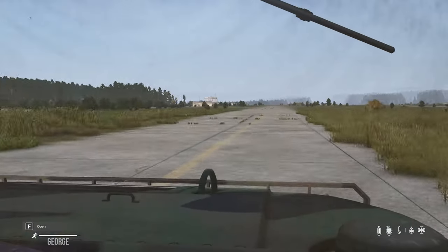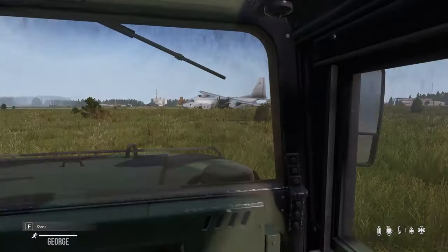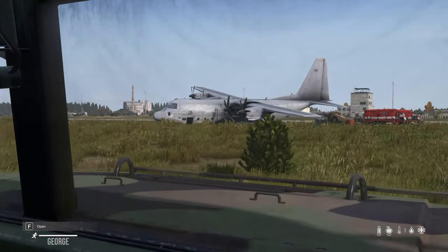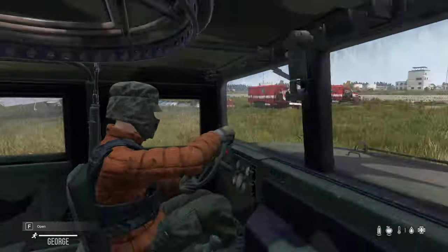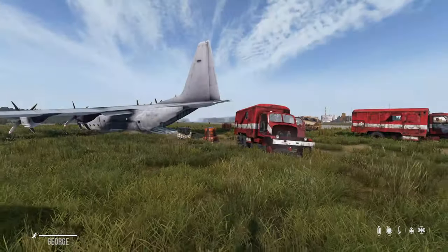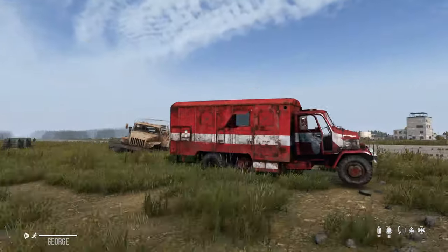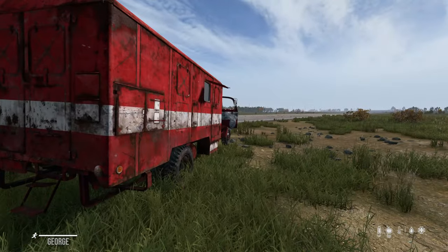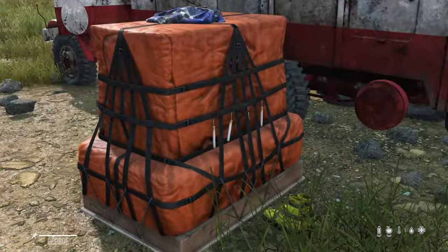The locations have jumbled around a bit. This here is going to be a major point of interest - a new static supply crate drop in the middle of the airfield. It comes with a lot of loot but it's risky because everyone is going to be overwatching it from the ATC. This plane used to be at the other end of the airfield and has now been moved here. They've also added new M3S truck wreckages as new assets - people thought they'd be drivable but for now they're just wreckage.